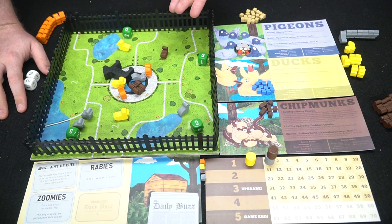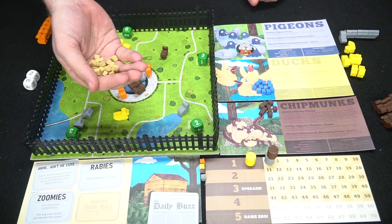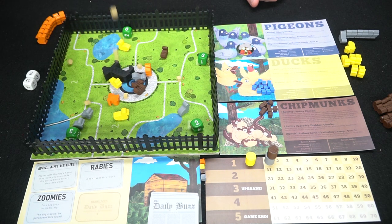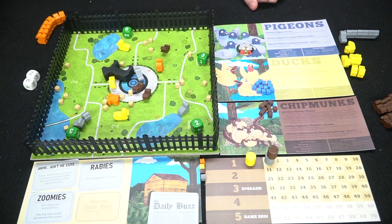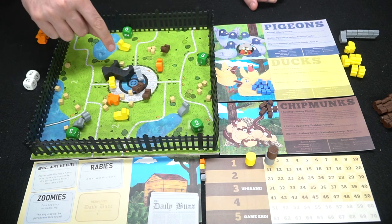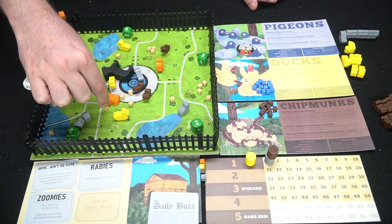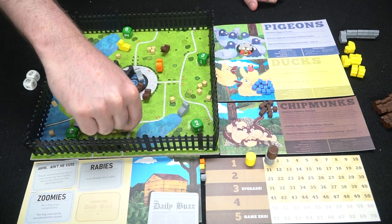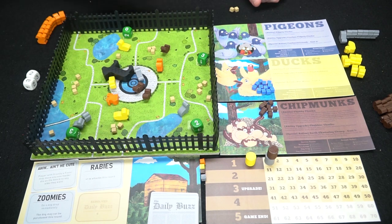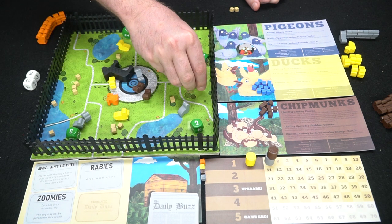After everybody takes their turns, the last part of the round begins. Whoever has the Granny marker picks up the feeding crumbs and drops them over the fountain just like before. You determine which area each crumb landed on by where it falls. If there's a dispute you go by which area it's mostly on. If it's still a tie you vote, and if still inconclusive there's a skirmish until one person wins.